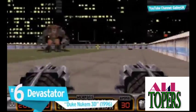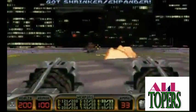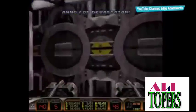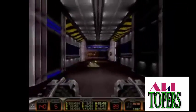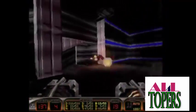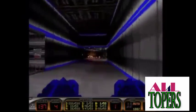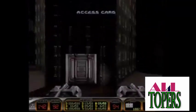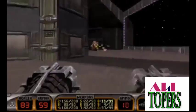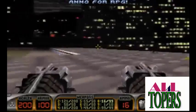Number 6: Devastator, Duke Nukem 3D. Duke may always run out of gum, but he's never in short supply of ass-kicking. The Devastator is a double-barreled rocket launcher that fires an onslaught of Stinger missiles at almost the same rate of fire as a machine gun. The only dual-wielded weapon in the game, this puppy is so hardcore that Duke needs to use both hands to grip it. It can rip through Assault Commanders as well as Octobrains, and even make that Cycloid Emperor in the stadium a piece of cake. Come get some.